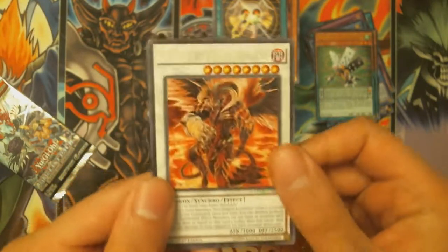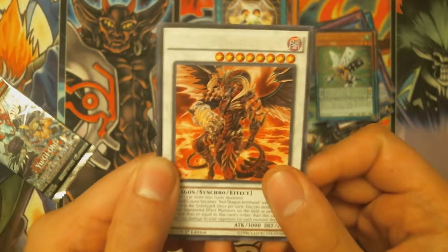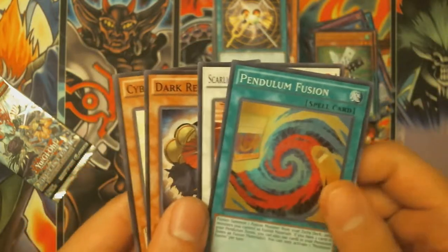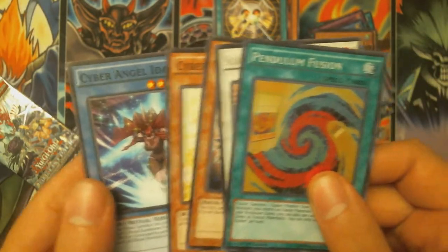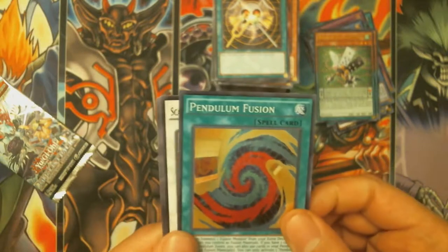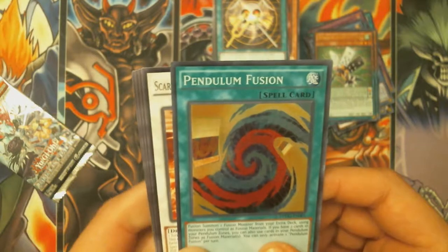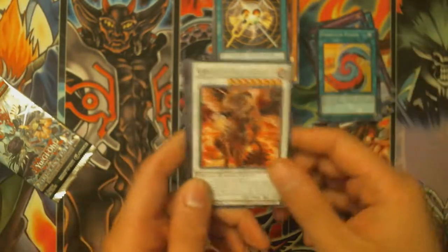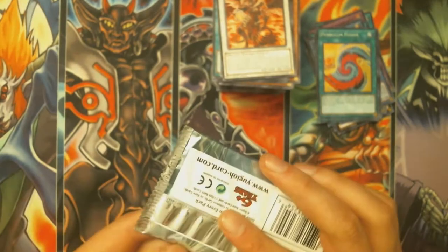Got a playset of my favorite card — Scarlight Red Dragon Archfiend — and also Pendulum Fusion! Awesome — wonder if that's useful these days. Dark Resonator, Cyber Prima, and Cyber Angel Eto10. I'll look at the card in detail later. Last pack — hopefully we can end it with a holo or Galaxy Eyes.